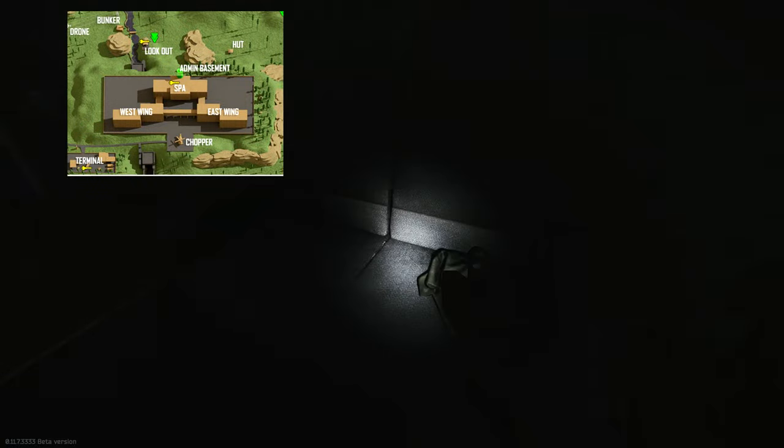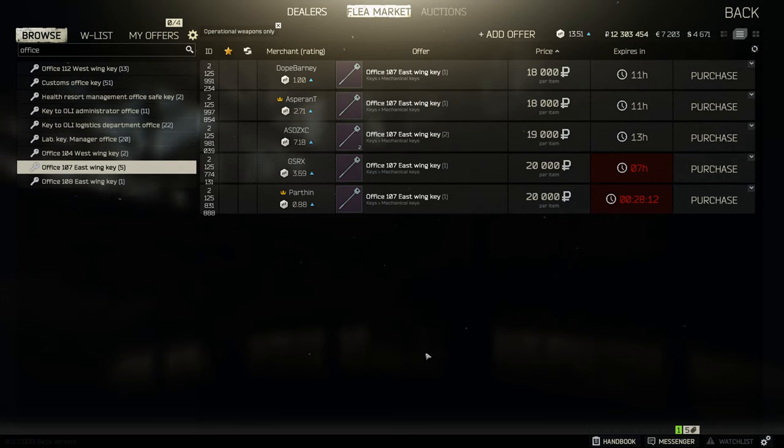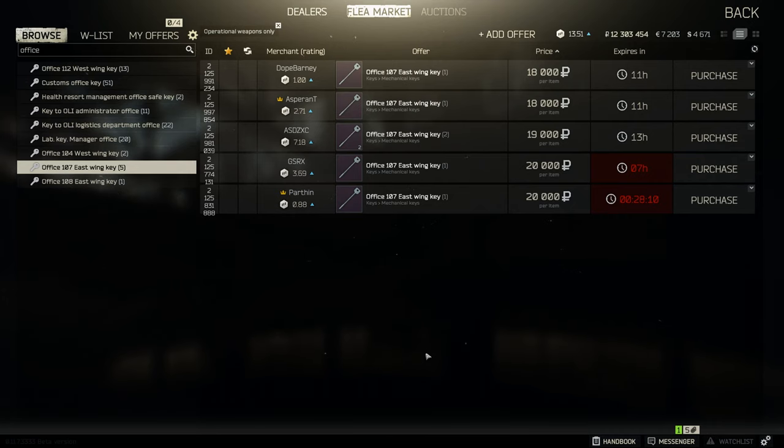Once entering this room, you've got a med bag, med case, and sports bag, as well as a lot of loose meds and a lot of currency. This key is currently going for around the 20k mark. I would recommend it if you need medical supplies, but otherwise it's just the med room, so it's really down to you for this one.